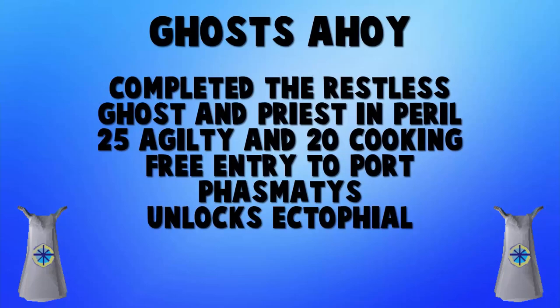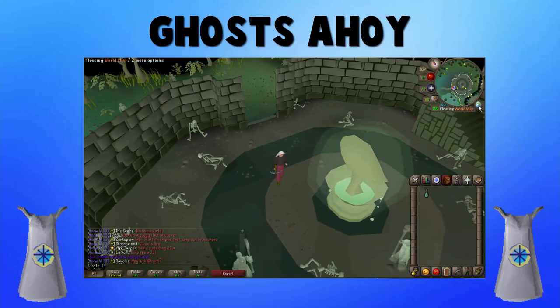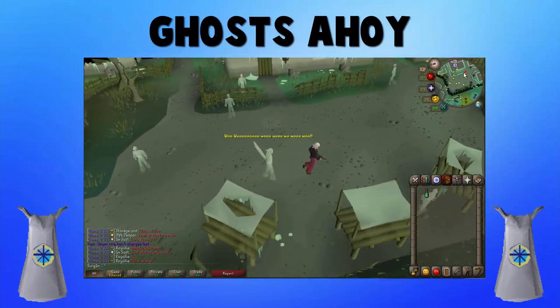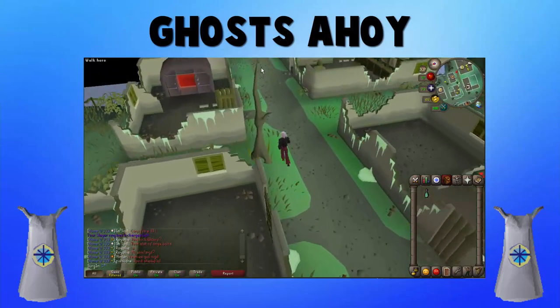Now that you've unlocked the Morytania area, let's talk about one of the first quests you'll want to do there: Ghosts Ahoy. The only quests required are The Restless Ghost and Priest in Peril, and the only skills you need are level 25 Agility and level 20 Cooking. It unlocks free entry into Port Phasmatys — one of the closest banks to a furnace at lower levels. It also unlocks the Ectophial, a one-click teleport right to the Ectofuntus, which is a very easy way to reach the eastern side of the map.